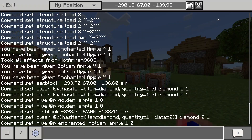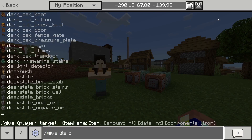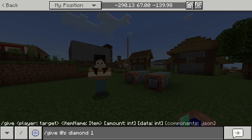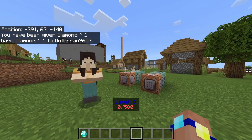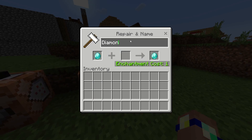The way you get different data values is just doing a normal give command - give self diamond, one of them. At the bottom you've got give, which is the player or target, item name diamond, amount one, and then data. This doesn't work for things with durability, but for things without it like diamonds, you can have custom data values. Normally they're all zero, but when you want a specific one, you would put two like that. To stop it stacking with other diamonds, you just rename it to something else.